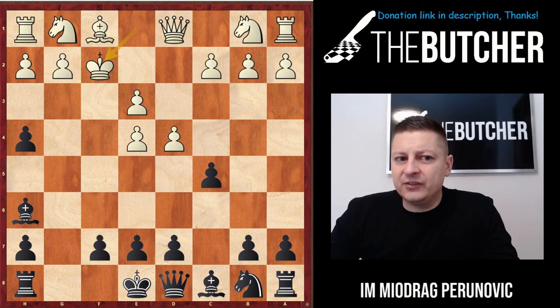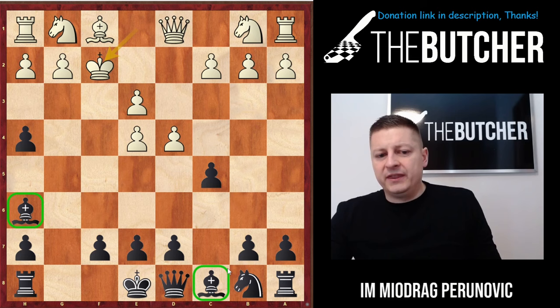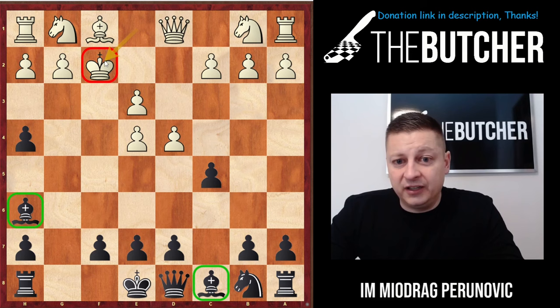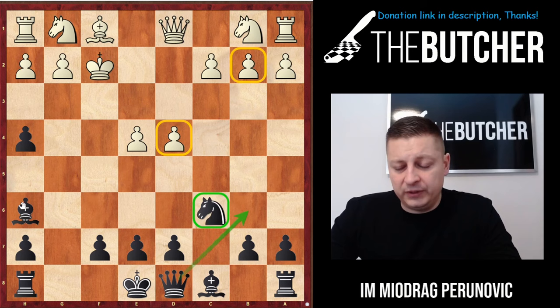After e3 Bh6, the best move is Nc3, but nobody plays that — because we simply take on e3. Now the best move is Bc4; they want to play Qh5, and at some point Nf3, Ne5, Rf1 — it looks very dangerous for us. Believe it or not, the best move is Rf8: you overprotect and safeguard the f7 square with the rook, while also avoiding all kinds of sacrifices on f7 and threats with Qh5. Keep in mind we're up a pawn.